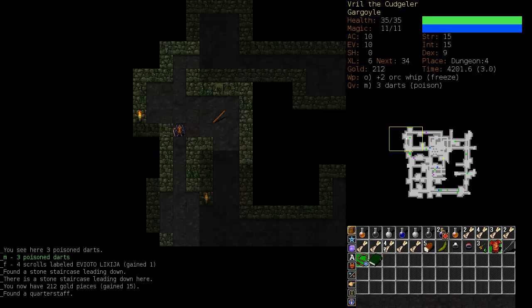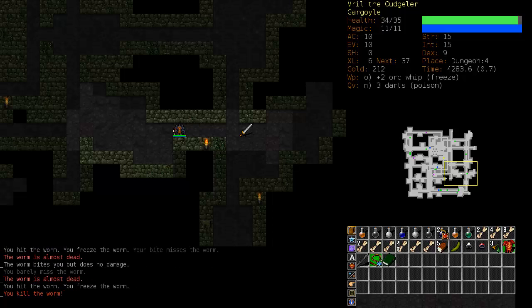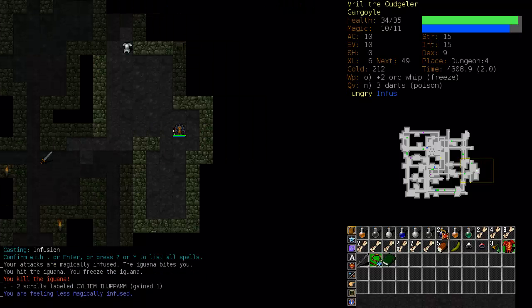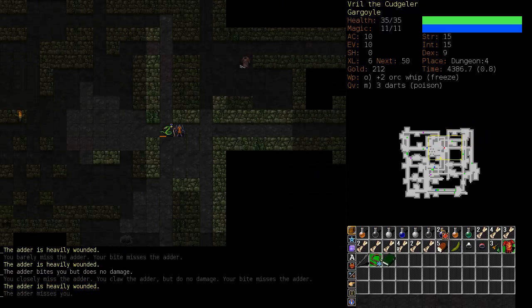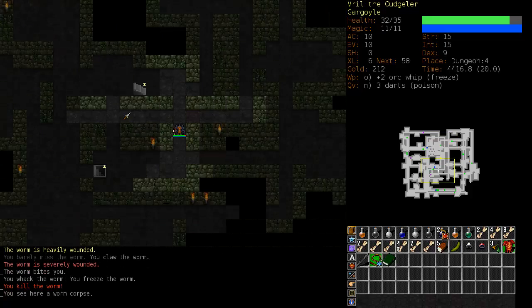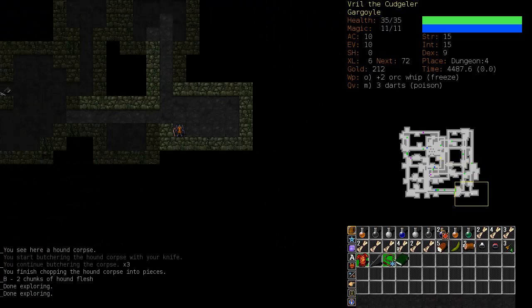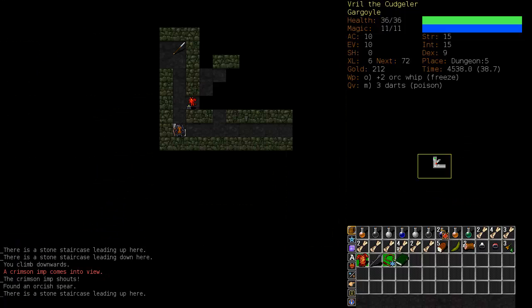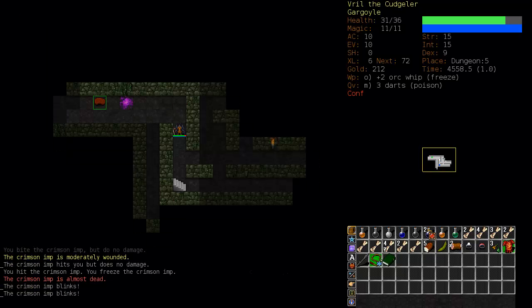Poison darts, might as well pick those up. Let's let him come to us. Oh, this might be a tough fight — I'm going to cast Infusion. Wow, that really took him down. This is going better than expected. What I also fear is that there are about a million high elf conjurers looming around the dungeon that have Battle Sphere up and running, and those guys are deadly — they can one-shot most of my wizards.